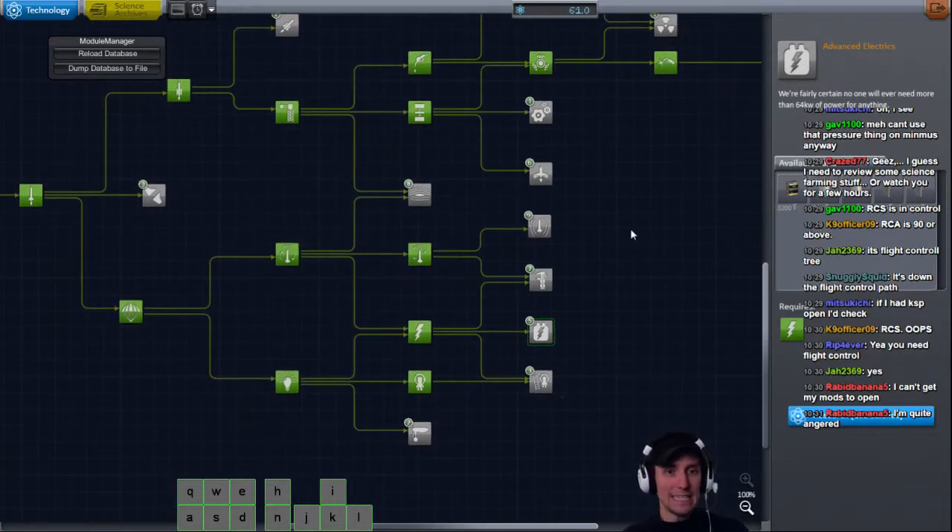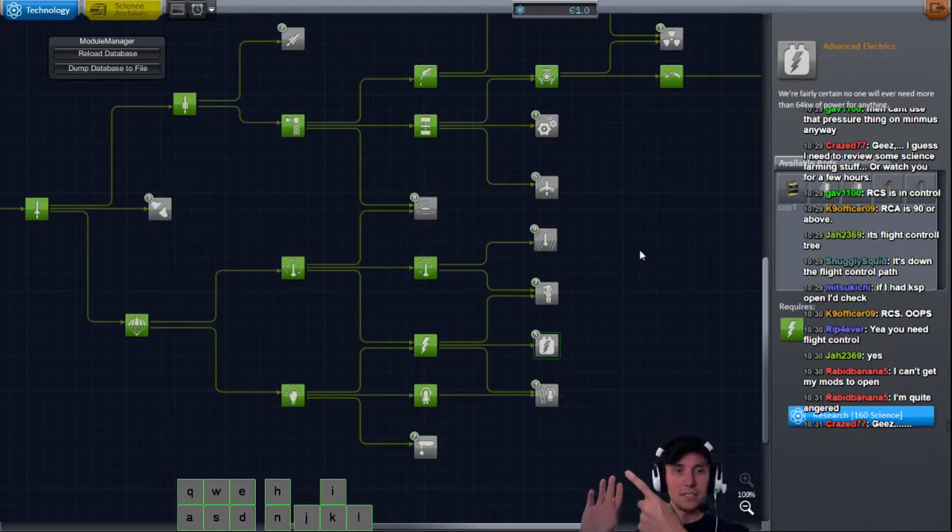So in unlocking these things, I've done a couple different things. Number one, science - I want science. Number two, docking ports - I want docking ports. Number three, power generation - I want power generation. If you're going to build a vessel that you're going to retrofit and you don't have at least those things, you're going to have a bad time. The science things allow me to get more science, the docking ports because I'm going to use them to upgrade my vessel, and the power generation.